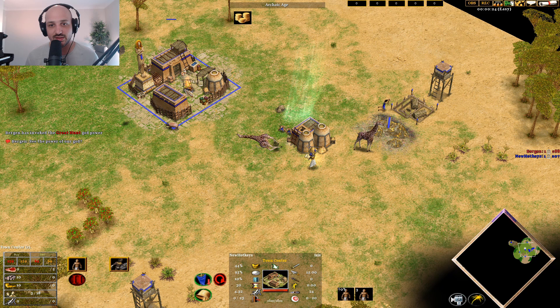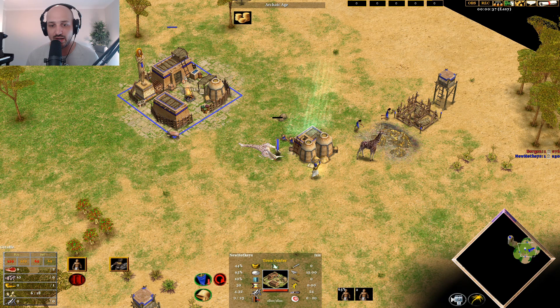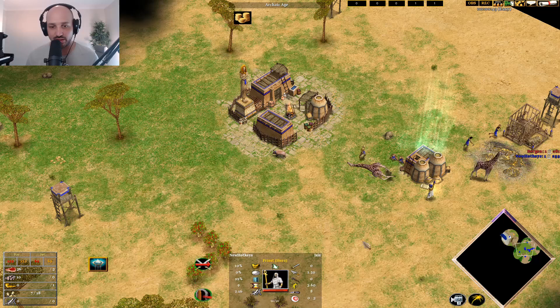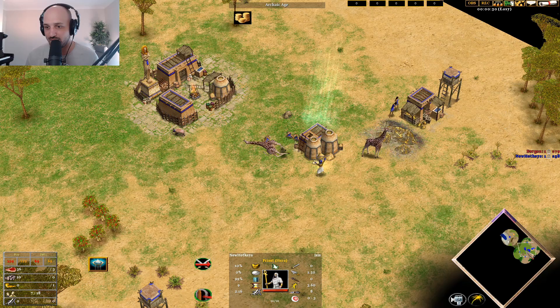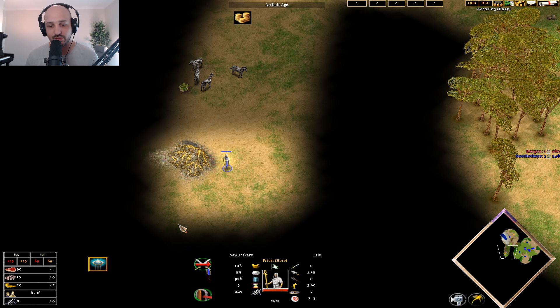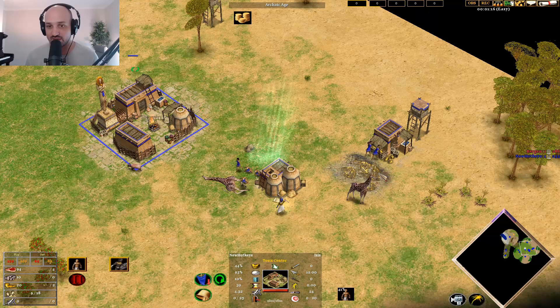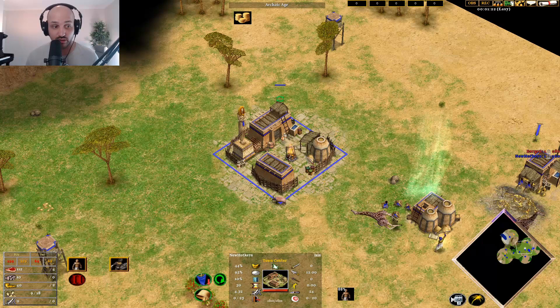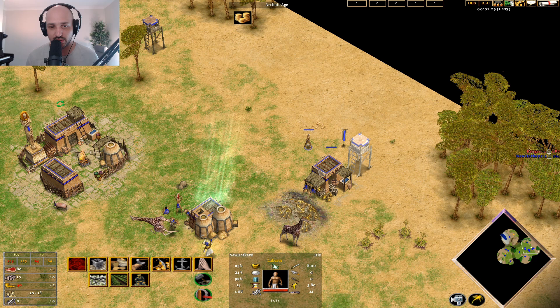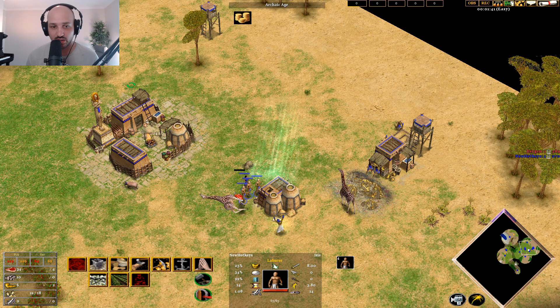I'm going to say this every single time: shoot the zebra or the giraffe with your pharaoh. If it's a three-shot animal like a giraffe, two shots from the pharaoh will allow your villagers to kill it very quickly. This is why that first obelisk is really, really important — you need to find that starting hunt by the next villager. Got lucky — found hunt over here. Now we're going to send villagers onto that location. Unlike the last game where I put villagers onto gold at eight villagers, I'm going to put 12 villagers to food. Once this food in our base dries up, we're going to go over to the gold — minimal walking time.